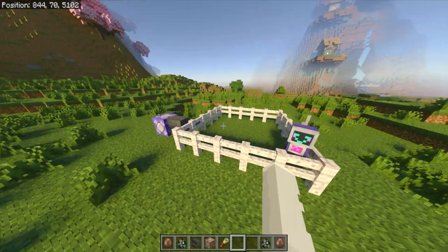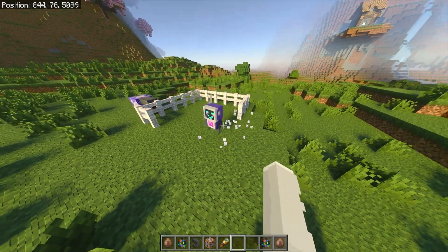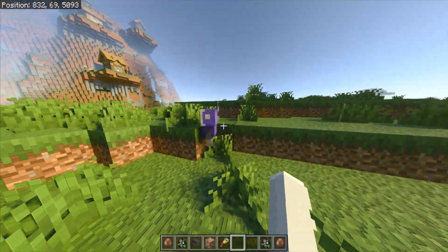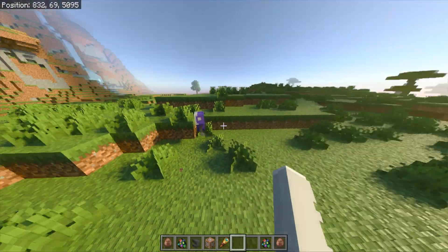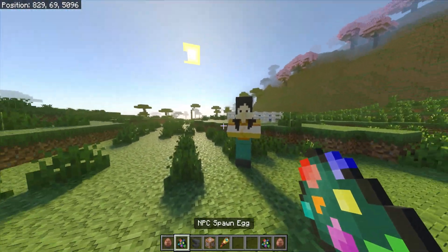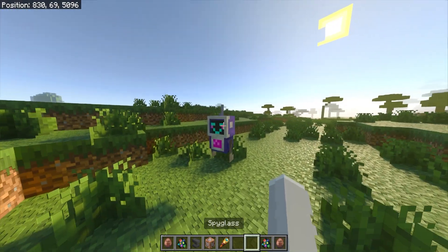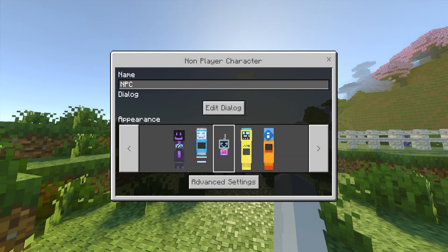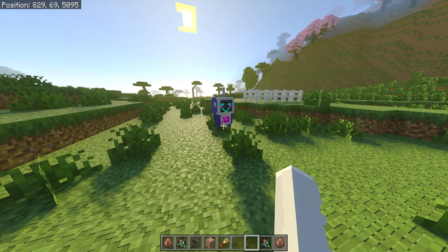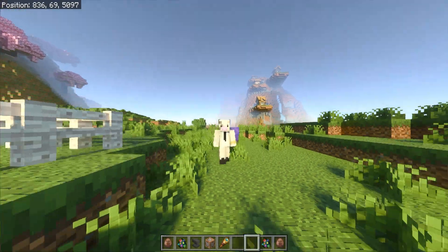Now your NPC should be walking around freely. If I open this up, you can see it's walking around — he's moving, he's on the run! This is really cool and makes your NPCs come to life. Now they're in your world just walking around, which is much better than having them stand still in a spot. You can still click the NPC and do whatever you want inside it — it does move around a bit but it still gets the job done.